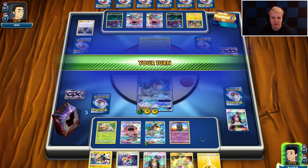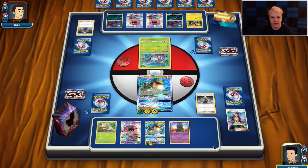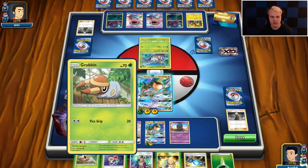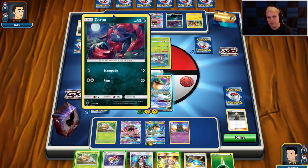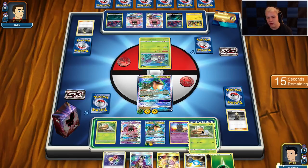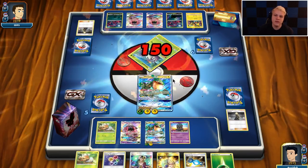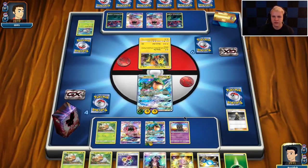If he just passes, we're good. And the top-deck Cynthia — we're in real good shape. Still no Candy or Vikavolt, and I'm thinking about whether he'll chase the Grubbin. He'd have to top-deck a door arc. I want to potentially bench another Ray. I guess I do want to bench a Ray, so we're going to go ahead and Dragon Break. I could get a Ray and then attach, bench Ray, knock out his Aura Arc.